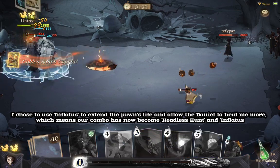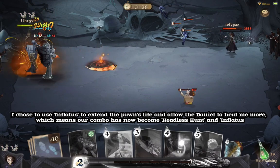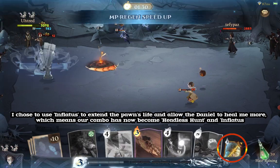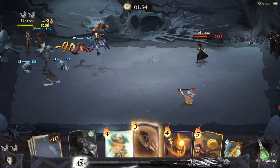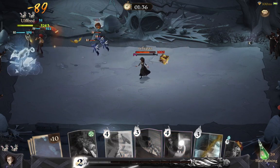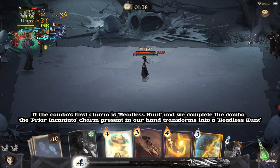I chose to use Inflatuses to extend the Pawn's life and allow Daniel to heal me more. This means our combo has now become Headless Hunt and Inflatus. If the combo's first charm is Headless Hunt and we complete the combo, the Prior Incantato charm present in our hand transforms into a Headless Hunt.